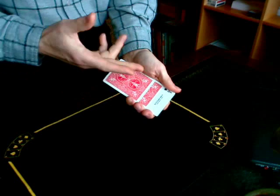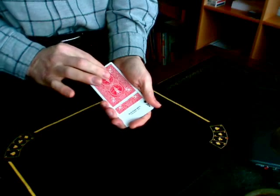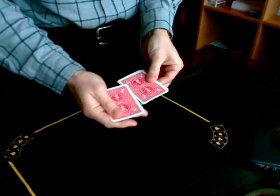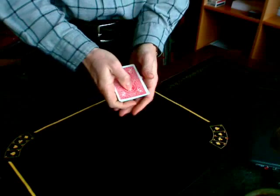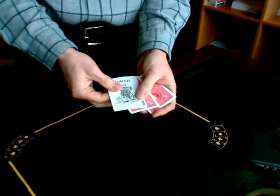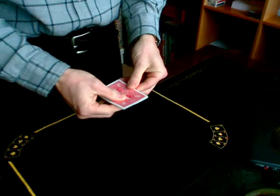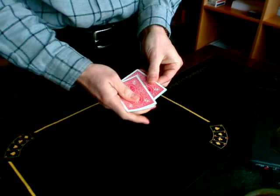When the Ace of Spades is face up, it's very easy to see. However, if I use a little bit of sleight of hand, that Ace of Spades becomes much harder to keep track of. What I could do here is use a little bit of sleight of hand and take one of those jokers and place it face up into the packet. Using sleight of hand, I can make that joker disappear and be replaced by the Ace of Spades.